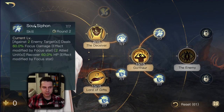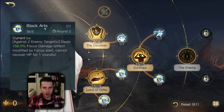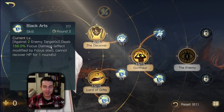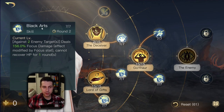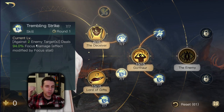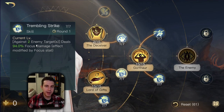Base stats from your equipment are going to be increased by 30%, meaning you will have even more focus. That's going to push the damage and healing of Soul Siphon, push the damage over time effect of Overload. You have Black Arts kicking in every three rounds as well - it's going to deal almost 160% focus damage against two targets, scaling with focus, while nullifying any healing effect. And then you have Trembling Strike proccing every two rounds, dealing almost 100% focus damage that also scales with focus.